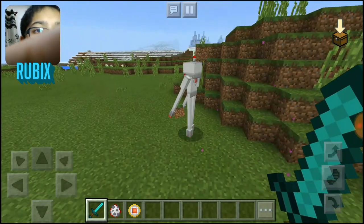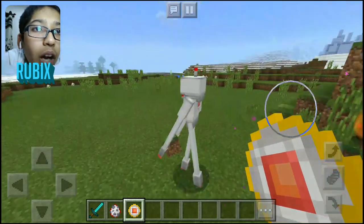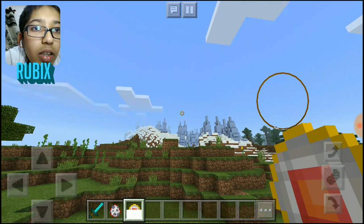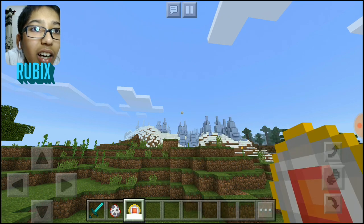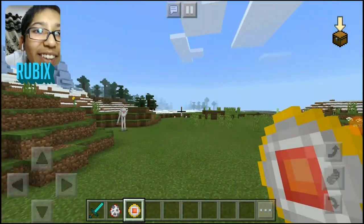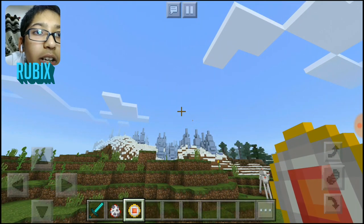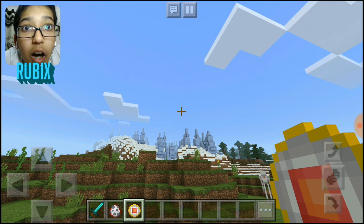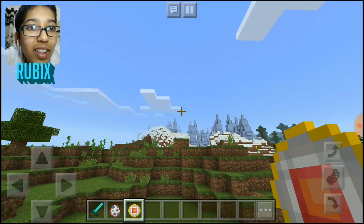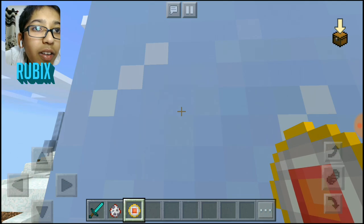I'll show you the ender pearl after this. This ender pearl is very special because when you normally throw an ender pearl it goes up and back down, but this one goes straight. Isn't that amazing? Let me aim for that spike.